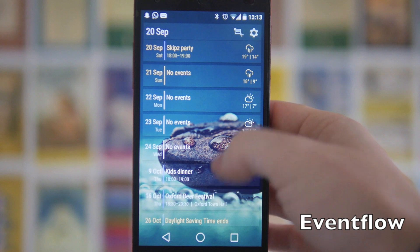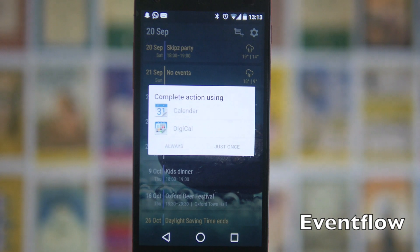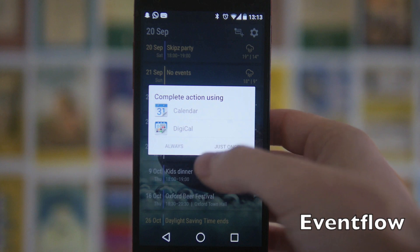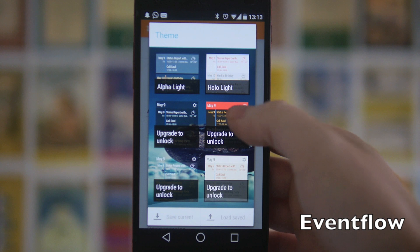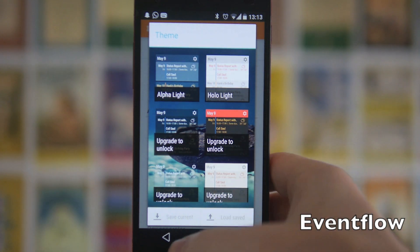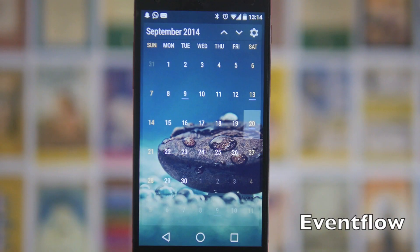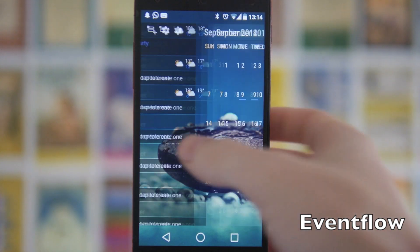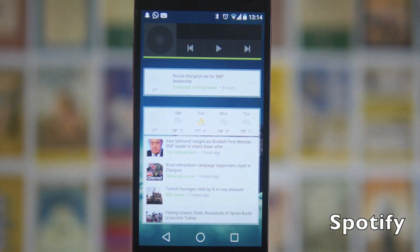Next we've got Calendar Flow, which is one I've been using a lot — you've probably seen it in a few of my videos. It's very similar to Digical but looks slightly more minimalist. It doesn't come with its own calendar, but you can set it to open Google Calendar or Digical or any other installed calendar. There's a bunch of different themes, some requiring upgrade to unlock. Both of these widgets are really nice, but the Event Flow one I slightly prefer for its minimalist look.